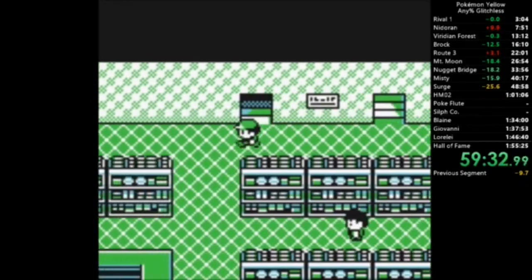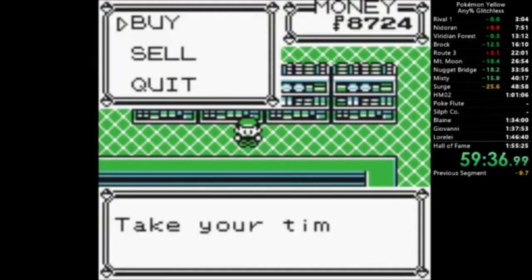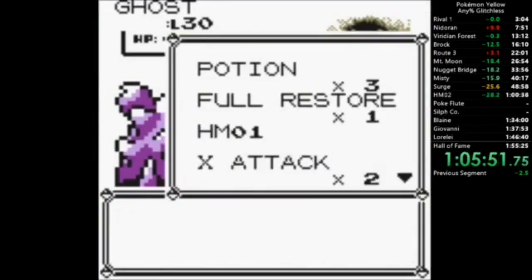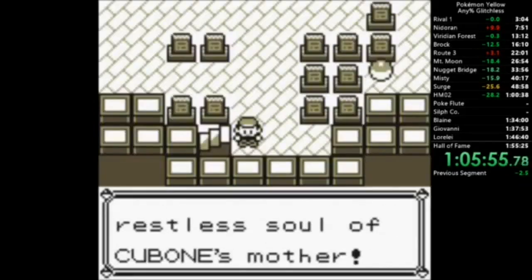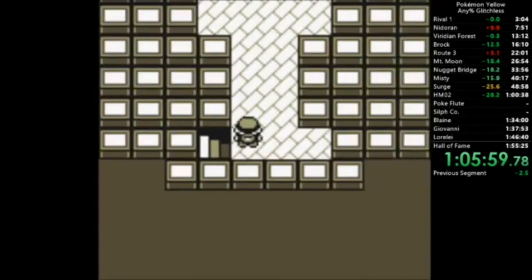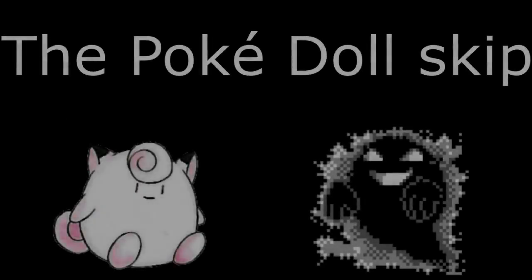However, speedrunners are able to skip this section of the game with the help of an otherwise obscure and rarely used item, the PokeDoll. By using the doll against the Marowak ghost, runners can bypass it without the need for the Silph Scope. This skip is by far one of the most interesting and downright bizarre parts of Pokemon Red and Yellow, so allow me to tell you all about it.